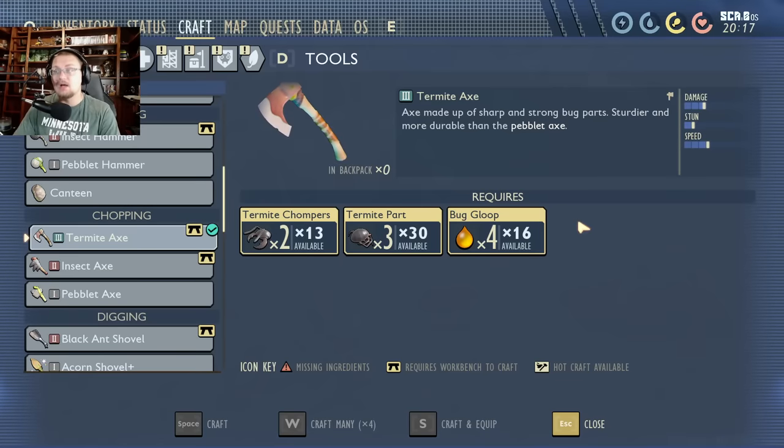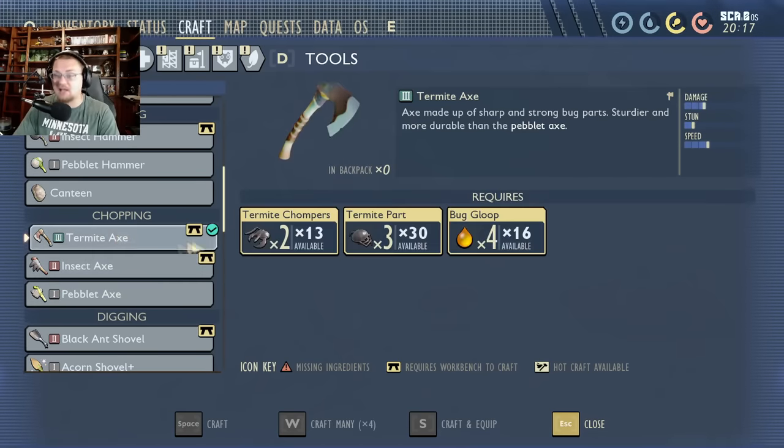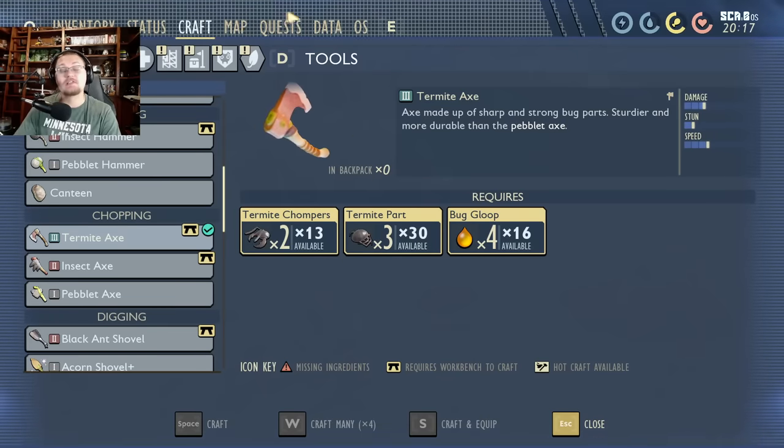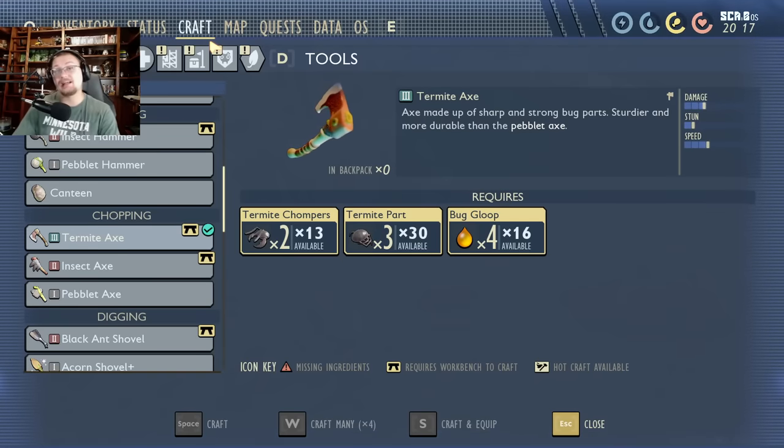This is how you make the tier three axe — it's the coolest looking axe and probably the coolest looking weapon added to the game. This is exactly how you'll harvest all the new resources in the game, including burr weeds which now actually have a purpose. So get yourself a tier three axe.